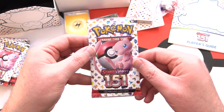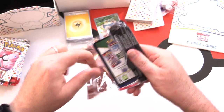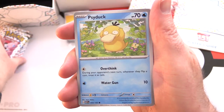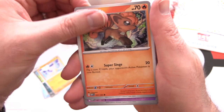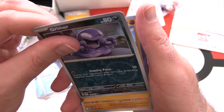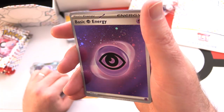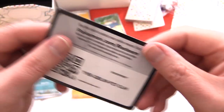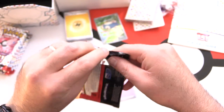On to our nine packs of 151. And apologies for the previous video — we had some weird camera setting making everything look really washed out. Fixed that now. Pack one: Psyduck, Ekans, Cubone, Vulpix, Hypno, Poliwrath, Pidgeot, Jynx, and Grimer. The rare is a Machamp holo. I like this psychic energy with the little sparkles, and a code card — one-time use.